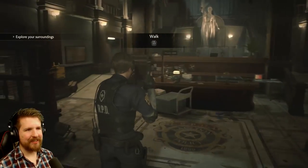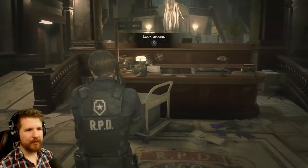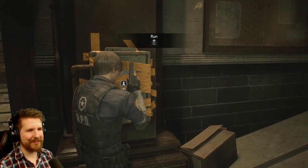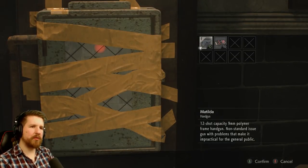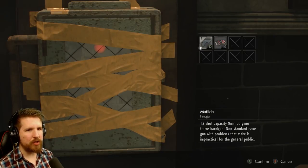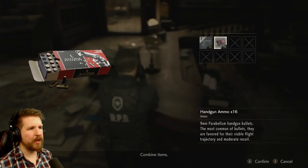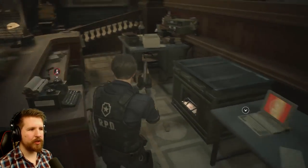Alright, here we go. Hello? Is anybody here? Really excited about this, hopefully you guys are too. You're probably watching several people play it today — I get it — but thanks for stopping by this channel. So as you can see, this was made with the RE engine, so it looks very similar to Resident Evil 7. We do not have a knife for this — same mechanic as RE7. Picked up some ammo, we're definitely gonna need that. There's the inventory.